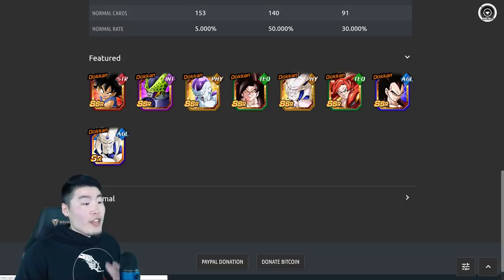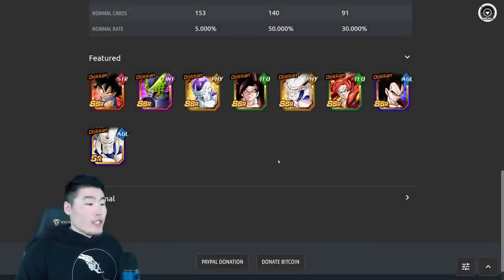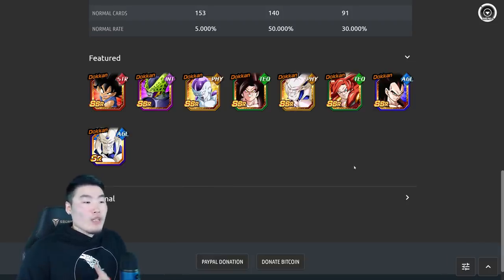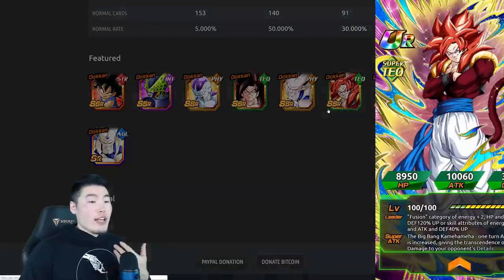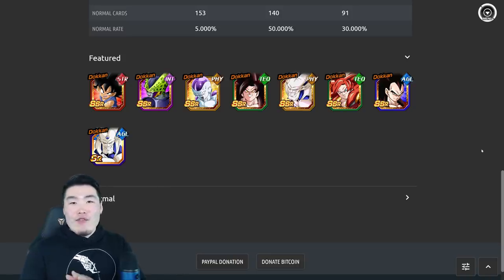This is a fantastic banner — there are three category leads, three new units in Frieza, Cell, and Goku that are all really strong, a 120 lead, and only one SR where most banners usually have two or three. The rates are quite solid. Overall, great banner, very strong units — I'd rate it a 9.5 out of 10, very, very good value. I expect it to remain the same on Global once it drops.